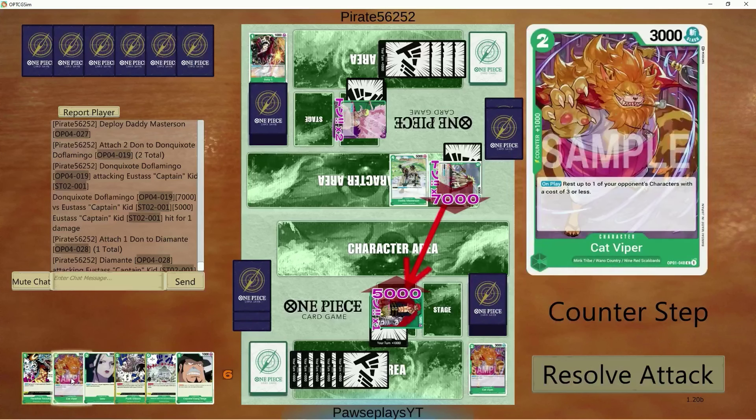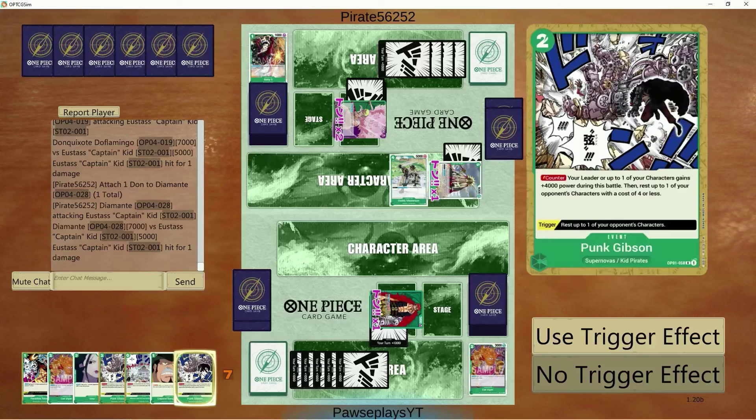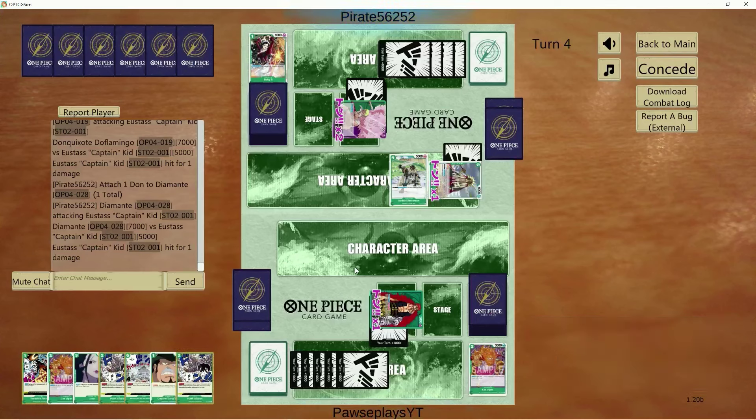Let's go 7 here. I'll just take the hit. Monet trigger — is it worth resting him? Nah, let's not. We'll save it for later. There's no point resting him right now.